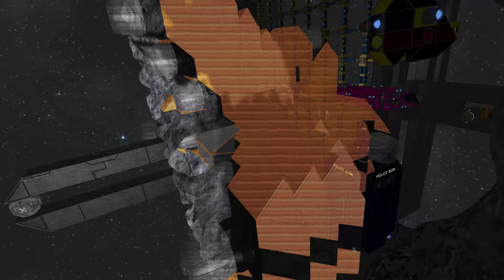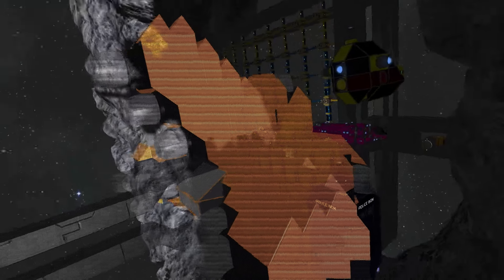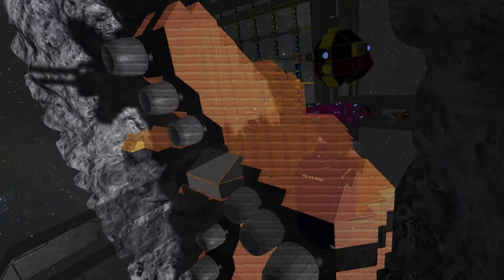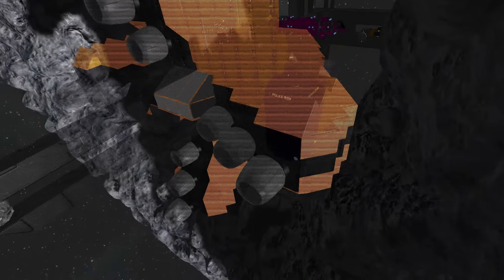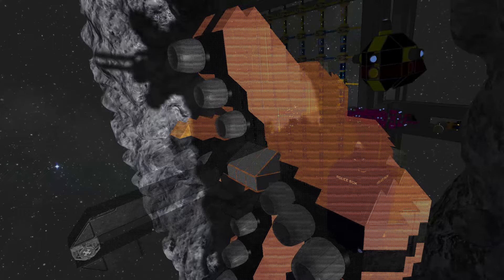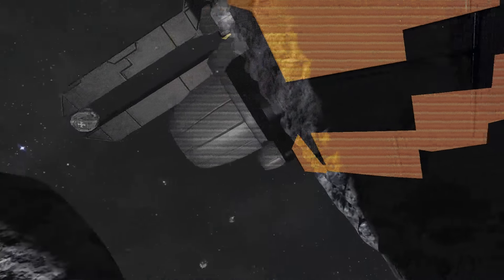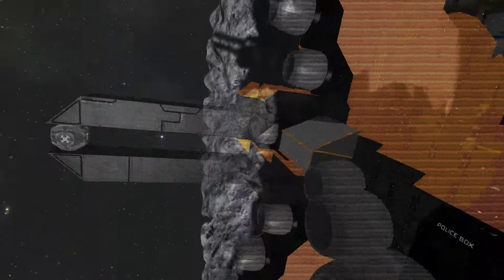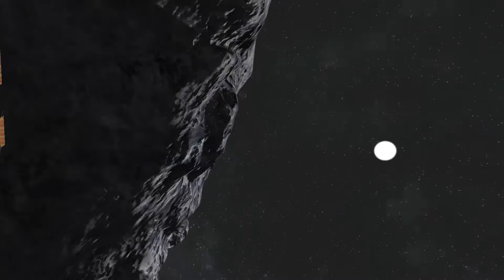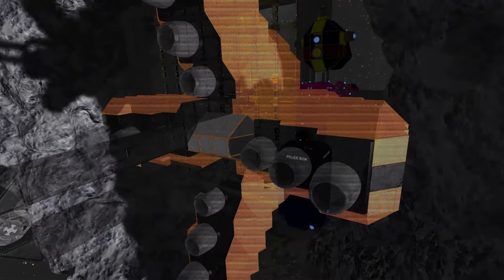Underneath here there's a gravity generator so you can actually walk around in here, and there's a conveyor system in the middle that goes up, down, and to the sides. Going back out of the ship, this guy is running off of large reactors - I put four of them on here, one on each side: bottom, top, left, and right - just because I wanted to make sure this guy had more than enough power to run the whole ship and pull whatever it needed to pull.